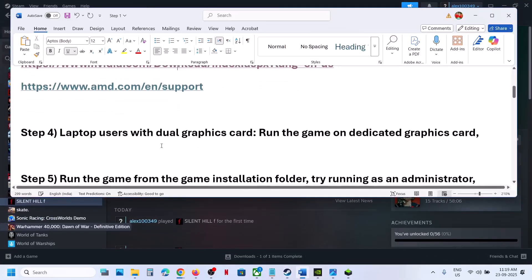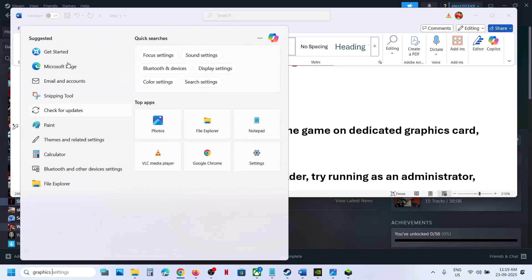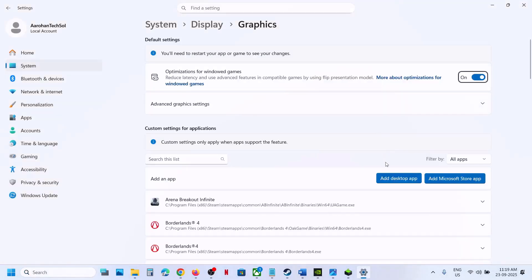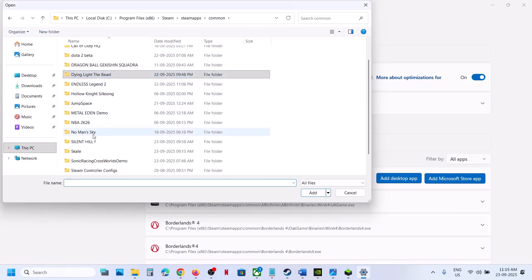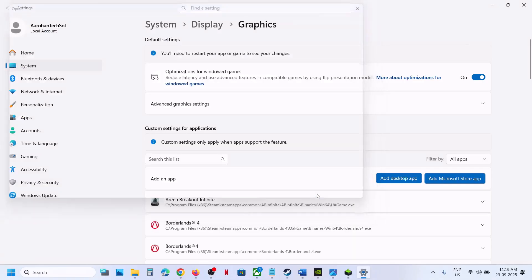The next step is for laptop users with a dual graphics card — run the game on the dedicated graphics card. For this, type in Graphics Settings in the Windows search box and click on Graphics Settings. Then click on Add Desktop App and go to the game installation folder. Select the game exe file and click on Add.